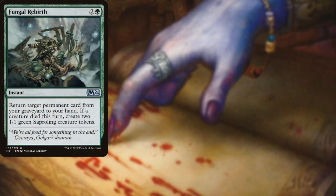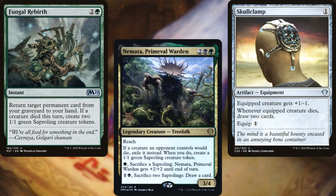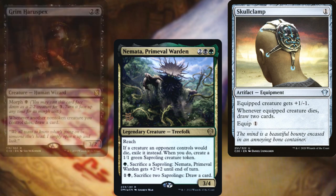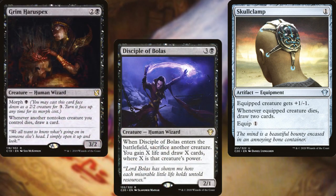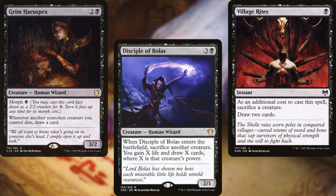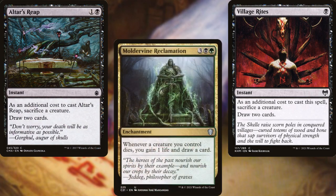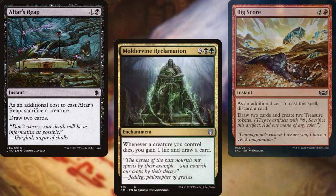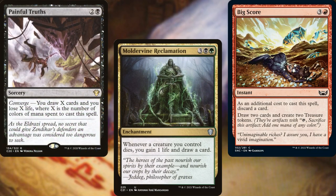Fungal Rebirth, Nemata Primeval Warden, Skullclamp, Grim Haruspex, Disciple of Bolas, Village Rites, Altar's Reap, Moldervine Reclamation, Big Score, and Painful Truths help us to dig through our deck or to bring stuff back from our graveyard.